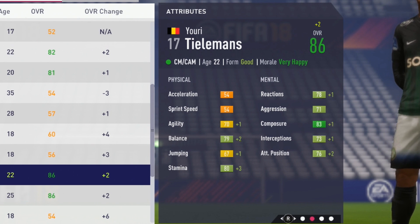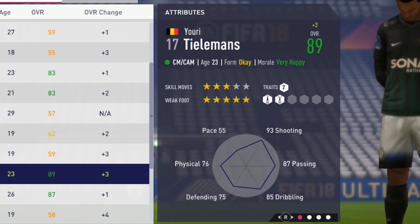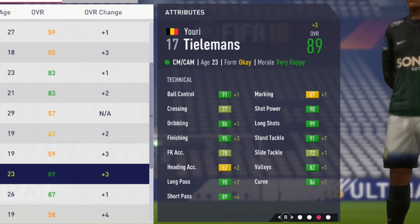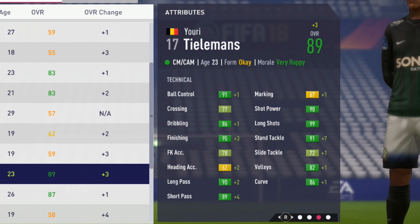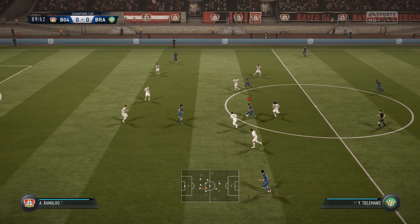Nice to see the stand tackling improving. You know, you can get into those tackles quite a bit. Obviously not the paceiest player, but he felt really good on the ball because he had decent balance and reactions. The agility wasn't the highest but wasn't awful, so I thought he was really good in those tighter spaces. Finishing per usual growing quite a bit. The algorithm is basically the same as last FIFA. A plus 5 to the stamina - nice to see that. Plus 3 to the finishing, passing going up a bit, and stand tackle again up to 91, got a plus 7. He's maxed out in long shots as well - very quickly he maxed out in that stat.